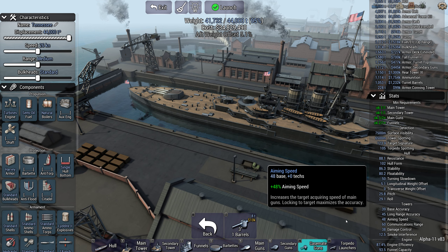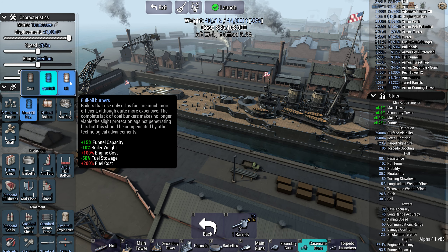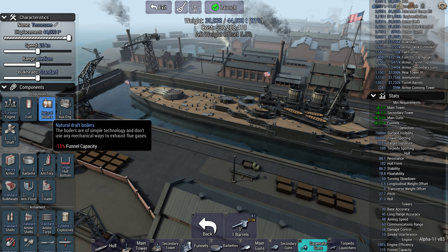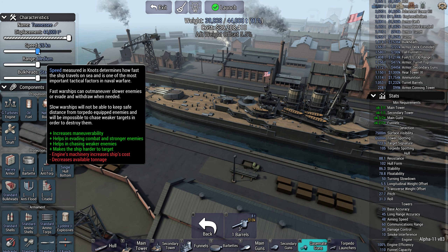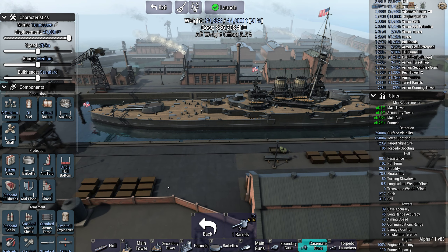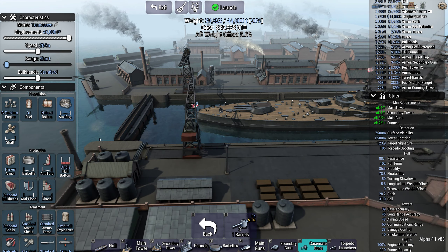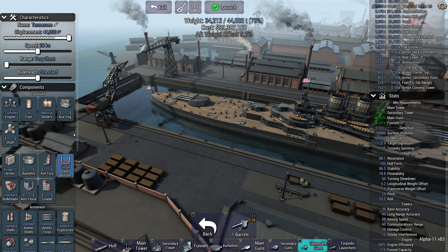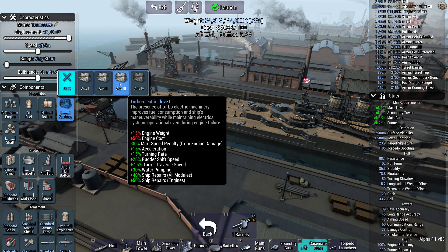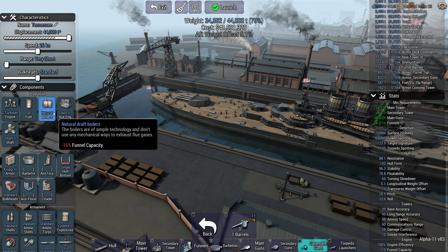Let's get our engines set up. We can use geared turbines and oil, and that gives us full speed at 26 knots, which I think is fine for this era - that's perfectly acceptable range. Going to drop off to crit 3, let's go for an auxiliary diesel and shaft 2.